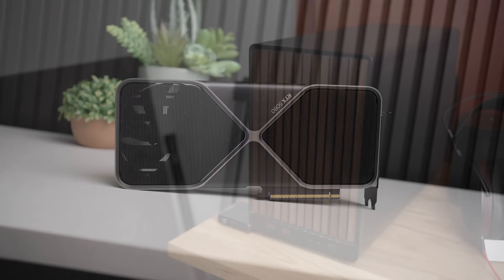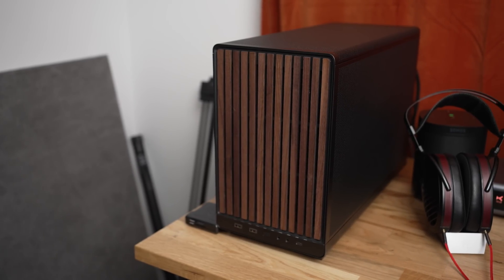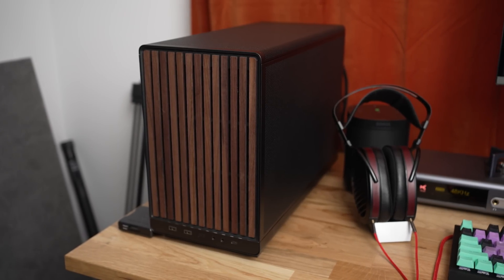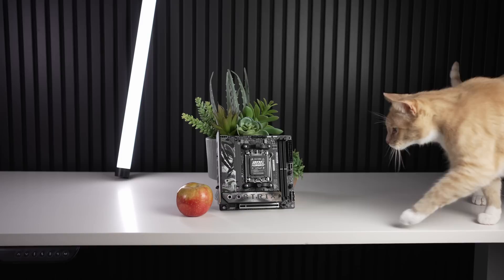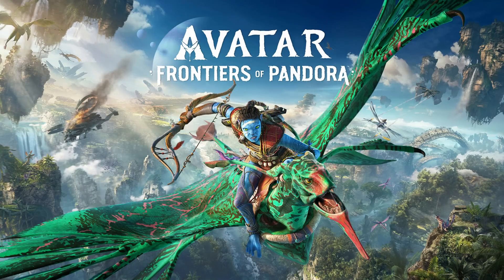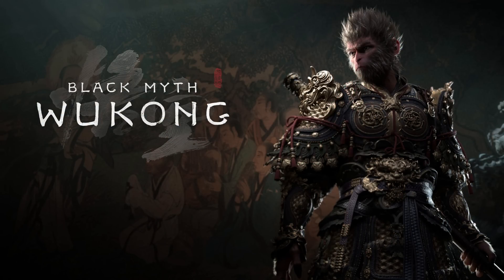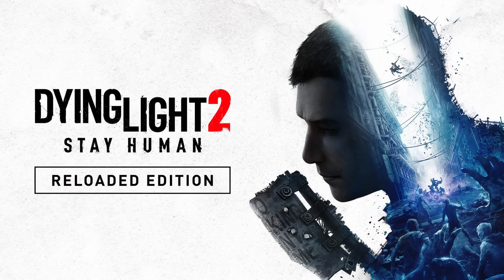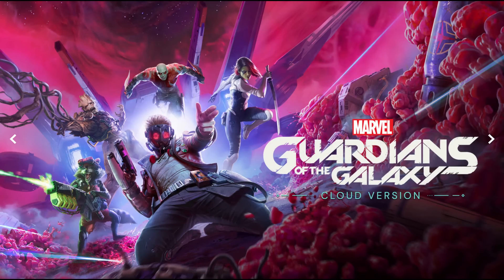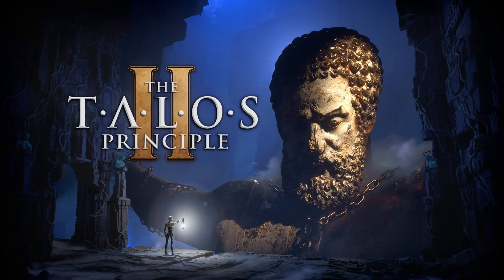The system I'll be testing today includes a 9800X3D, 64 gigabytes of 6,000 megatransfer CL30 DDR5 memory, and an X870 ITX Asus motherboard. The nine games I'll be testing are Avatar Frontiers of Pandora, Black Myth Wukong, Cyberpunk 2077, Dying Light 2, Fortnite, Horizon Zero Dawn Remastered, Marvel's Guardians of the Galaxy, Returnal, and The Talos Principle 2.